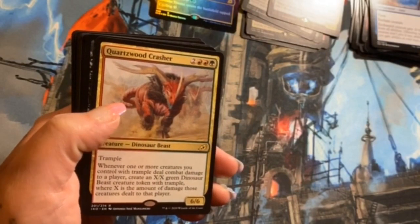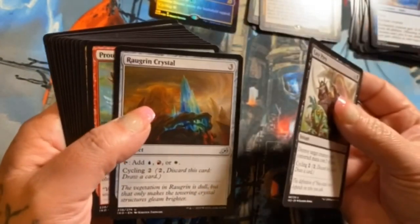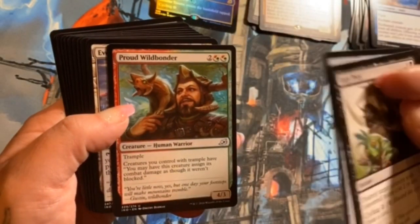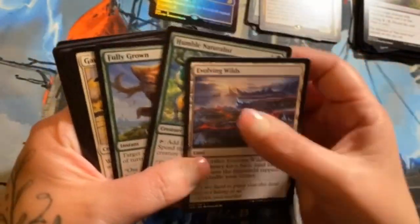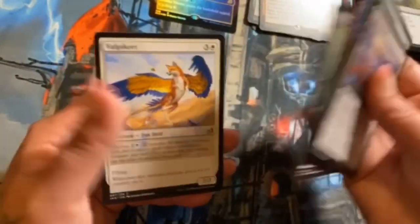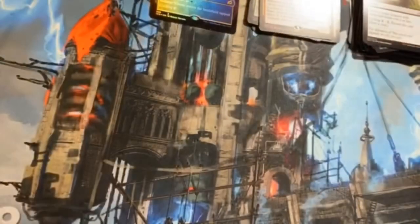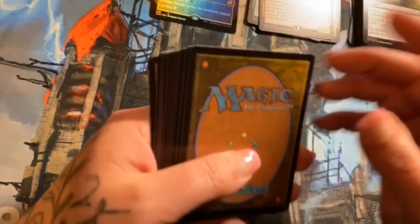Next pack — Quartzwood Crasher, neat card. Easy Prey, Raw Green Crystal, and Proud Wildbonder — neat little card. I do like this Evolving Wilds art. No alternates in that one. All right, next pack — I gotta think about what to alter while I'm opening too, there's a lot of cool stuff.